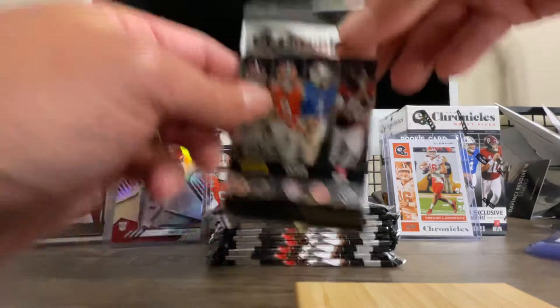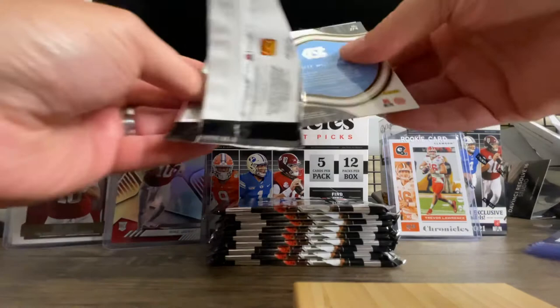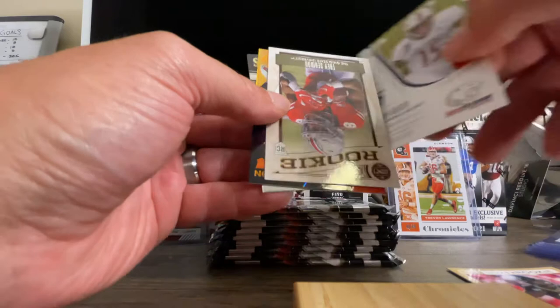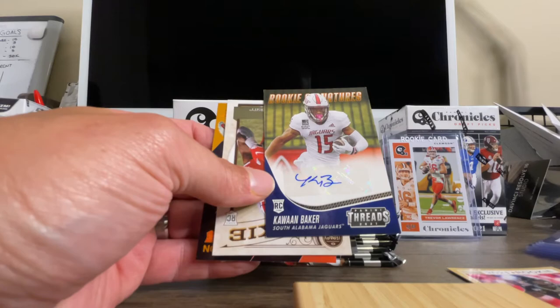We're onto the third pack — we've already got three really good cards there, so I'm super happy about that. We've got Jamie Newman score. We have a Kawan Baker, South Alabama, Jaguars autograph right there. Never heard of this guy unfortunately, but you never know — could end up being a huge hit. It is a sticker auto, so it's not on card — he signed a bunch of stickers — but that's the auto right there.